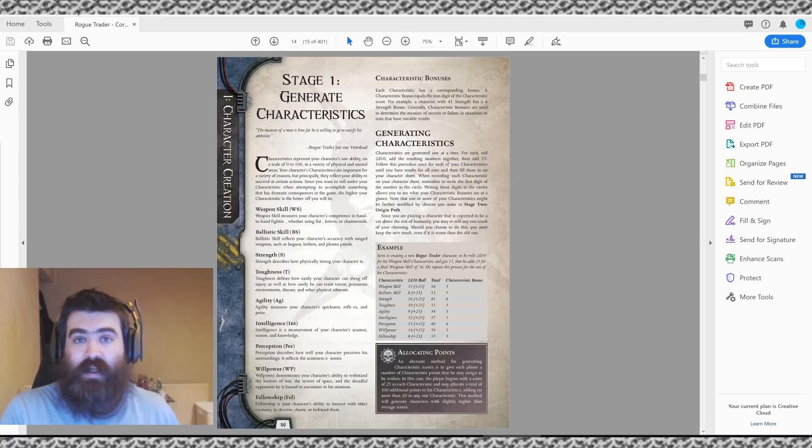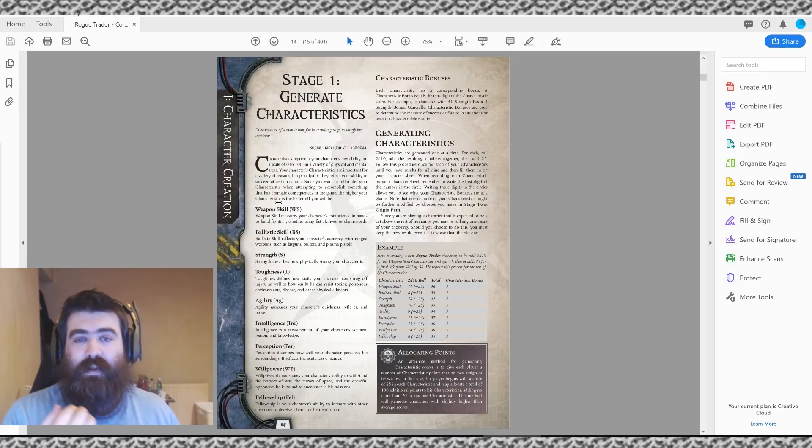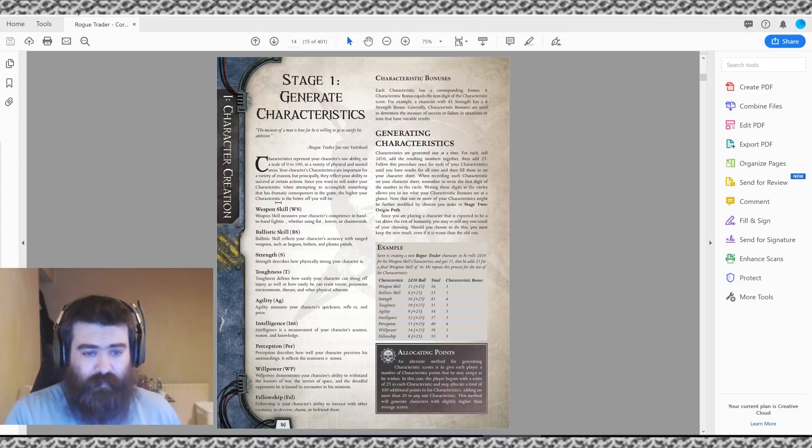First things first — you can see the different characteristics. These are like stats. In something like D&D you have strength, dexterity, constitution; in Rogue Trader and most 40k games you have Weapon Skill, Ballistic Skill, Strength, Toughness, Agility, Intelligence, Perception, Willpower, and Fellowship. Weapon Skill is melee fighting; Ballistic Skill is shooting accuracy with ranged weapons; Strength is how strong you are; Toughness is how many hits you can take and how much damage you can mitigate; Agility is reflexes, a lot like dexterity; Intelligence is knowledge and reasoning.